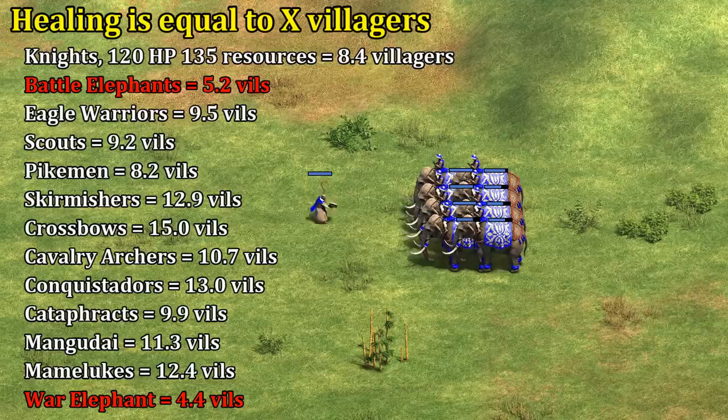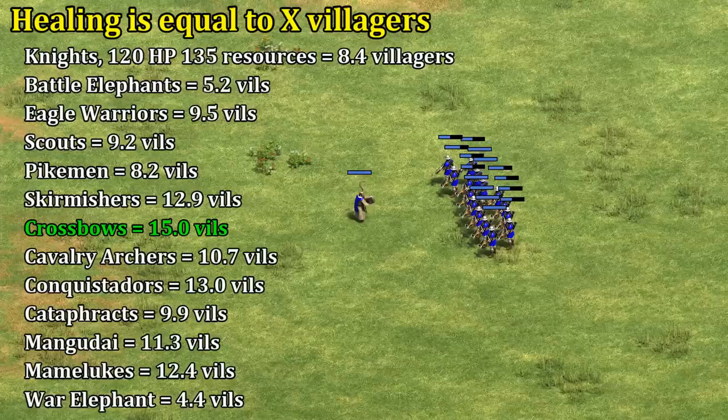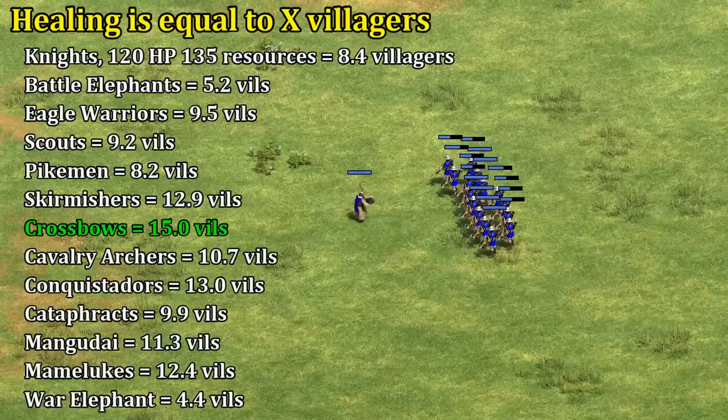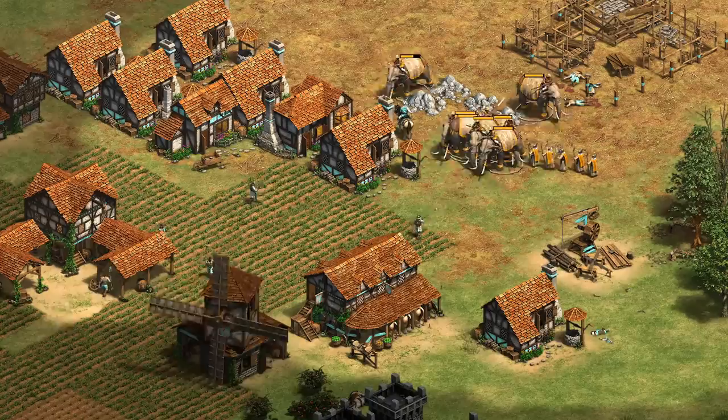Something interesting is that elephants don't provide amazing value to heal, simply because while they're expensive they also have a ton of HP — it's the ratio of HP to resources that matters from this perspective. Units with relatively low HP but high cost, like conquistadors and other cavalry archer variations, give the best value. Crossbows technically give great value by this measure but are so often killed in a single volley or mangonel shot that it may not translate well in practice. The fact that monks can follow elephants and keep up is something not captured here but definitely adds to their value.